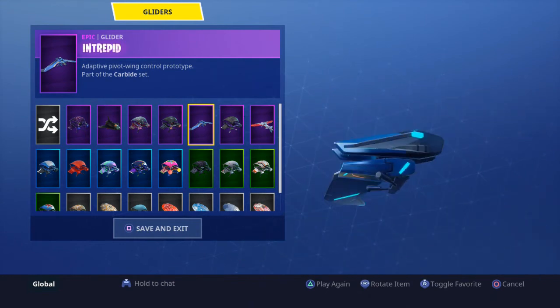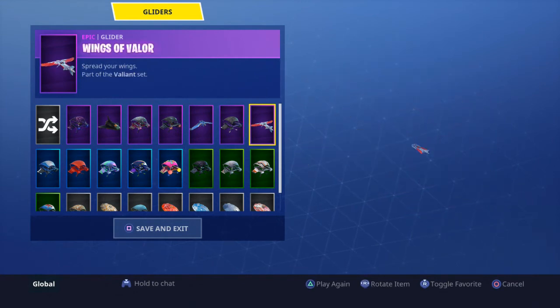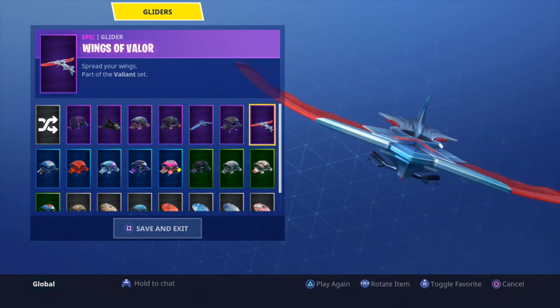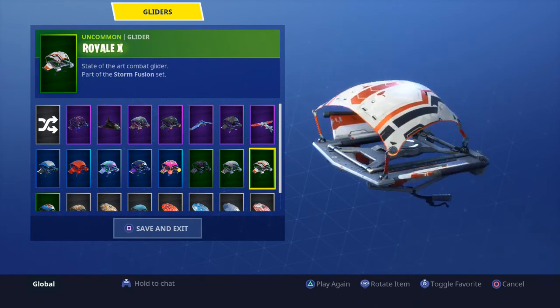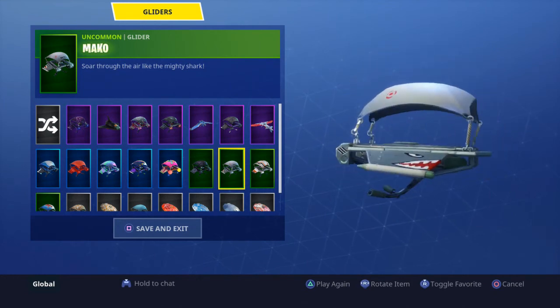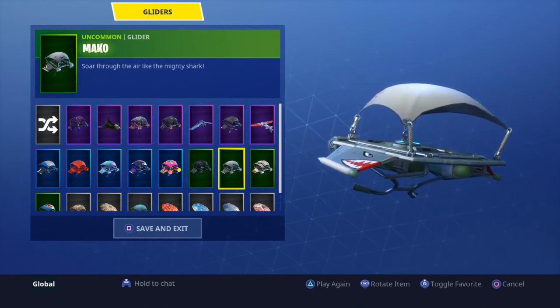I ground for it but just never use it. Intrepid — I didn't even know I had this; I guess this is season four. Slipstream — this is part of Twitch Prime 2. Winds of Valor — it's the Valor's wings, part of the Valor set. Royale X — not sure where this is from, probably season two or three.